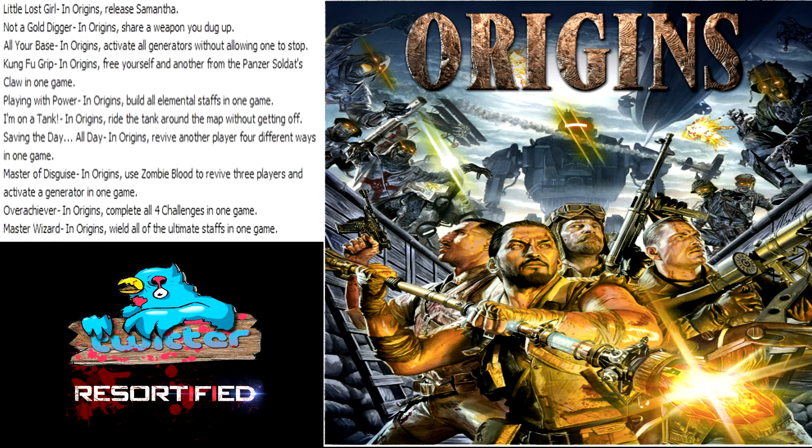The next one is 'Overachiever' - in Origins, complete all four challenges in one game. This is where it gets me excited because in Mob of the Dead there were the mini easter eggs, and in this one there are challenges besides the main easter egg. I love having things in the map besides the main easter egg.